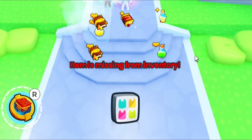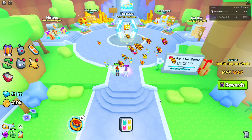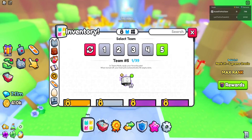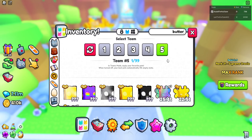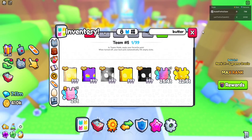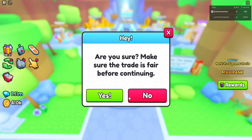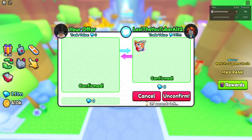It looks like out of the first 1,500 gifts I didn't get a single one. Nothing at all. Let's go to the next 2,000. All right, here we go — the second round, 2,000 more gifts. We're going to go into the color area and see what happened.